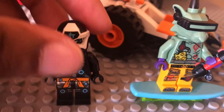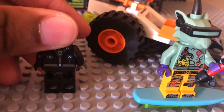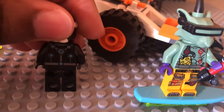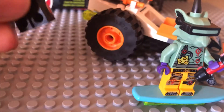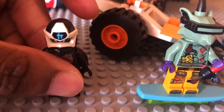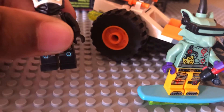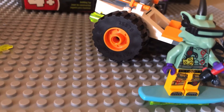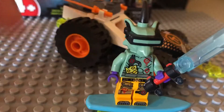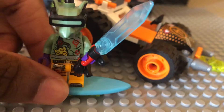That's a little bit of a problem for me. Here's the back detailing — not really much to show. However, this is a cheaper way to get Cole. If you want Cole, you might as well get this set because he otherwise comes in a higher-priced set, which I think is the Temple of Madness — that big Prime Empire set.